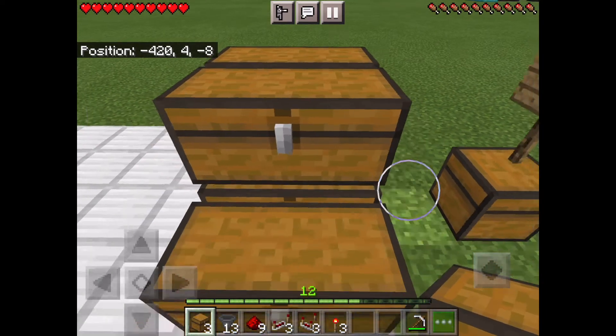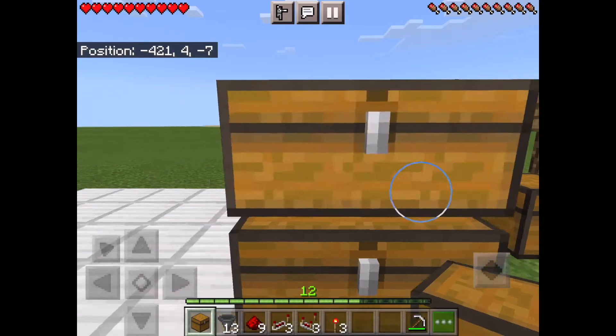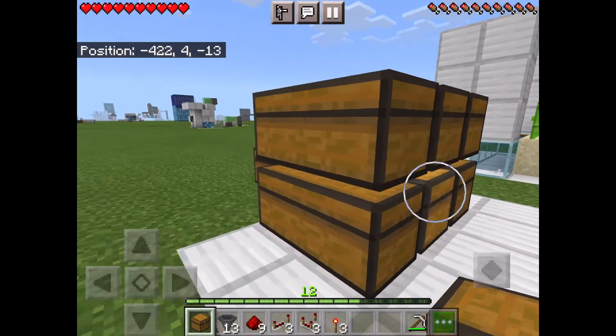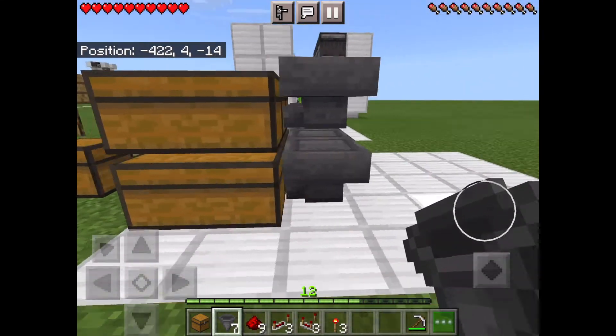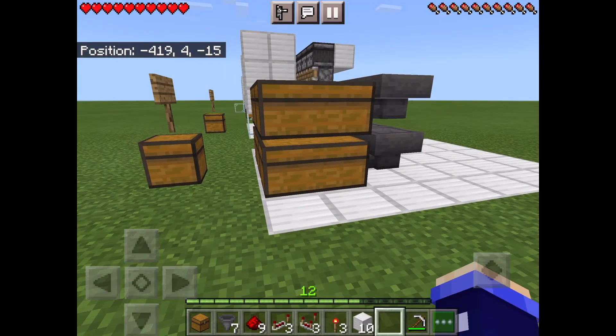Put some chests in a row pattern like this. You should have one left over if you're following the tutorial exactly. Then put hoppers into each of the chests so the little tunnel is going into the chests.